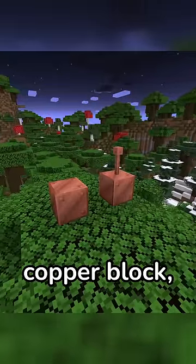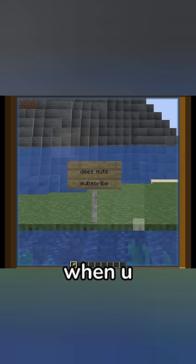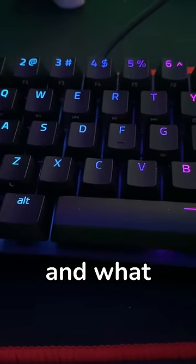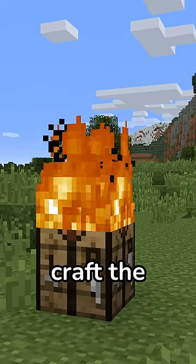Other than the lightning rod and the copper block, copper also crafts the telescope, which is super useless. Not only does it cut your screen in half when you zoom in on it, but you could also just install the mod Optifine. What this does is whenever you press C, you can zoom whenever you want without wasting all your time trying to craft the telescope.